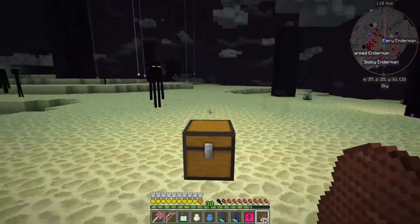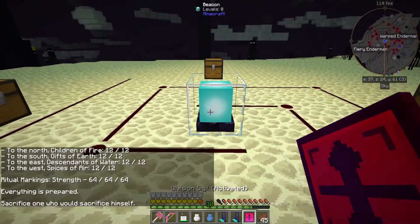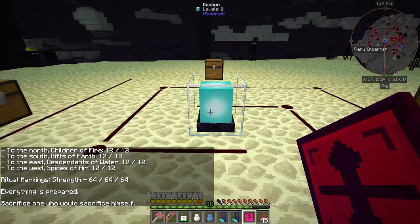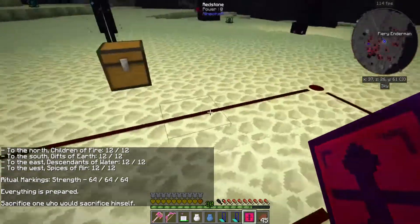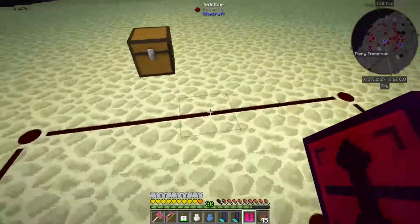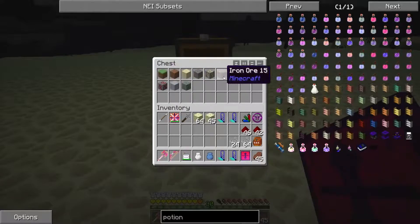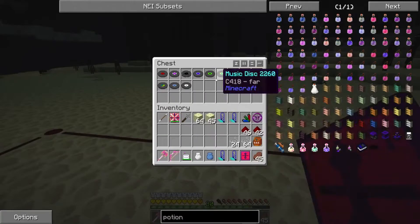Then we can go in here and actually see - on the north side, if you look at my compass in the top right hand corner, I'm pointed towards north. North is the fire stuff - the Children of Fire. Shift right-click on this and you see: to the north, Children of Fire; to the south, Gifts of Earth; Descendants of Water; and Spices of Air. To the east you have all of the potions - 12 different effects, and that's good to go. To the south you have the Gifts of the Earth with diamond or emerald. And to the west you have all of the records. Everything is prepared.